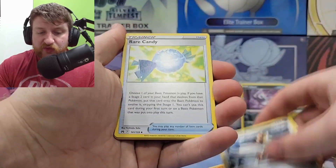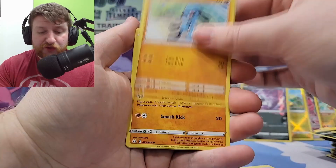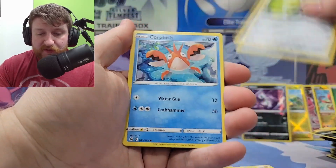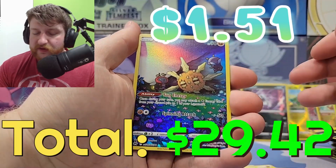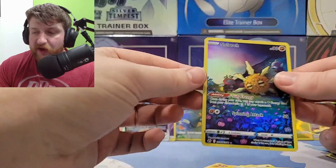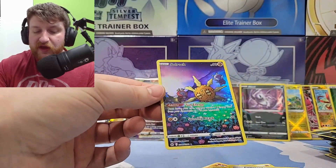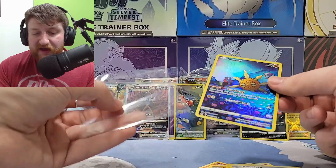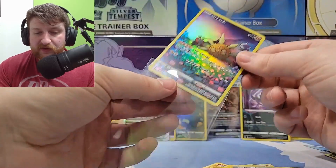I think this pack is actually really close between this and the Ultra Premium Box for Charizard. Seel, Ponyta, Corpish, Solrock, Galarian — oh my goodness! And a Wailord! Oh my goodness, it's so beautiful! I think this one might be an ultra rare too — because I think the Farfetch'd didn't have the star next to it. You see how this one has the star at the bottom?